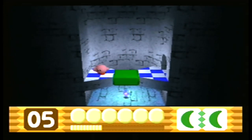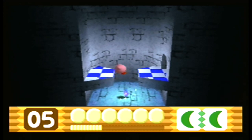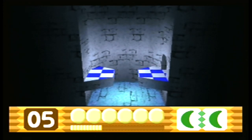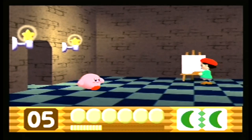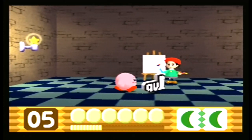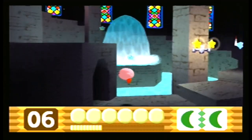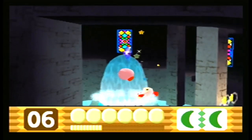As I mentioned before in one of the earlier stages, the crystal shards are usually hidden behind a small block that you have to destroy with copy abilities. Right now I have the double cutter ability — got it, and we got the crystal shard! In various areas Adeleine will show up and give us a maximum tomato or occasionally a 1-Up. Thank you, Adeleine. Here's a ledge to climb up and here's the next crystal shard.